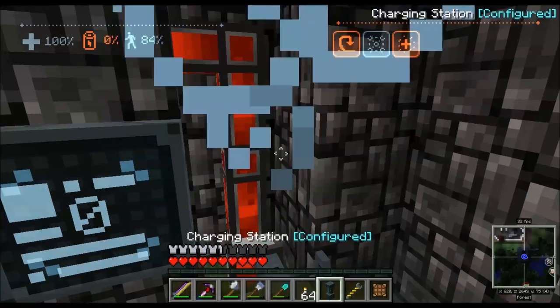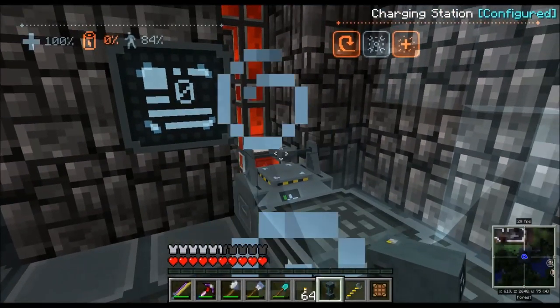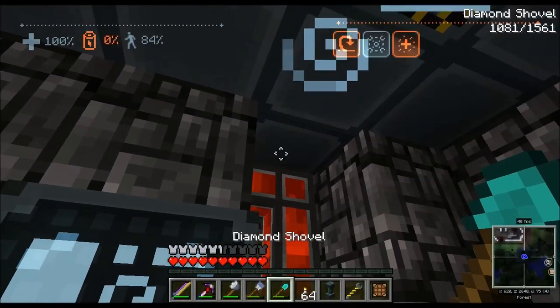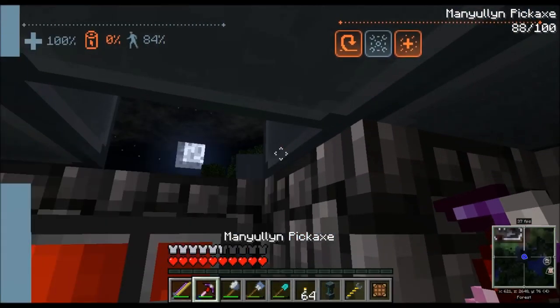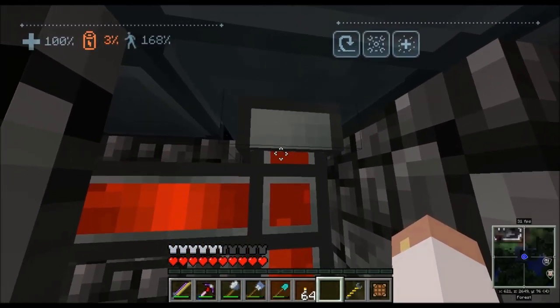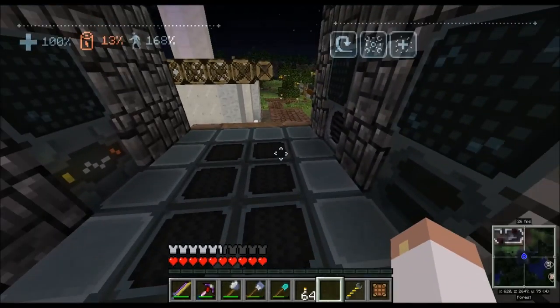I've got this charging station and I just need to be in proximity of it. Let me just put this here for right now — I don't care what it looks like, I just want to get it up. There we go, I should be in range — yes, I am charging! My charge is going back up because dropping to 84 was not cool, I want my 168 speed back.